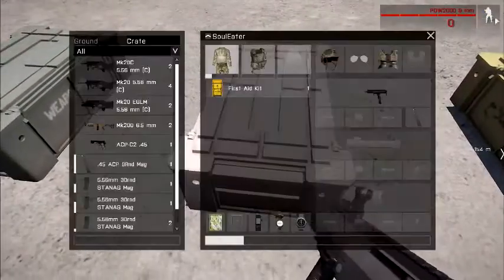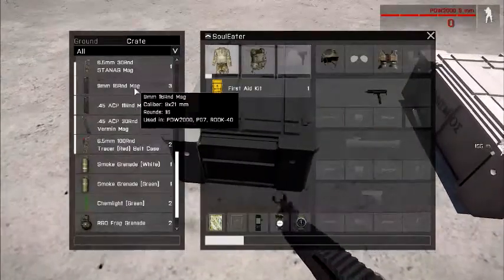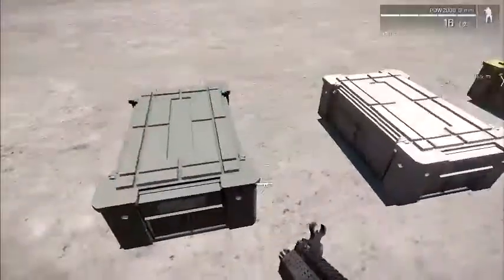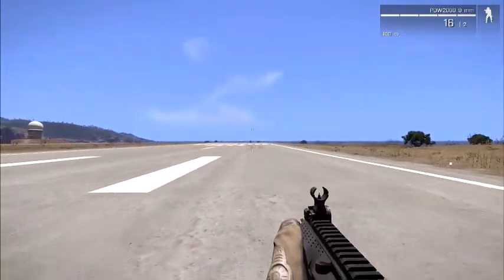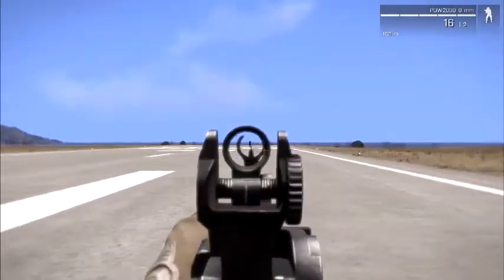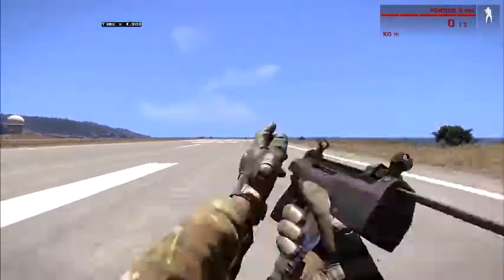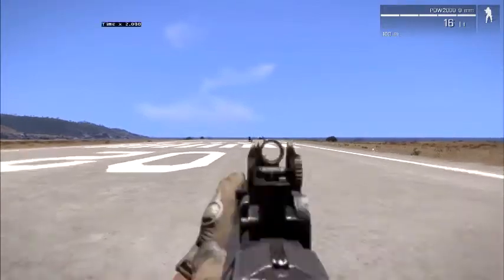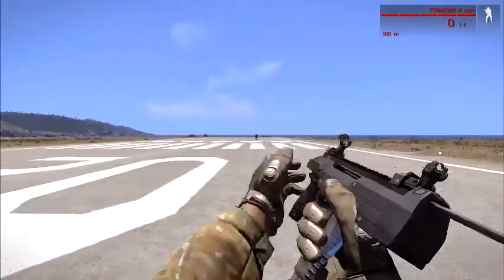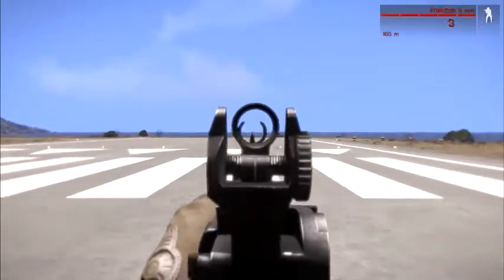This weapon can take any 9mm rounds — 9, 16, 30, or 45 round magazines. If you do find yourself in a pickle, far away or up close, just burst fire and take them out. If you are pretty close, say 80 meters or closer, just move and shoot. This gun has barely any recoil and your back sight will never block your shot, even if you are zoomed in or out. Just gotta fire.